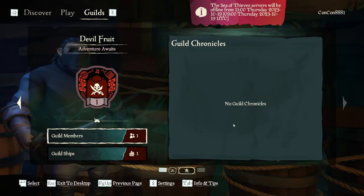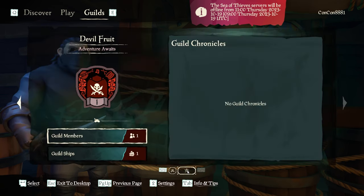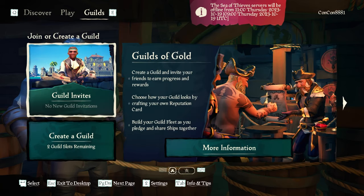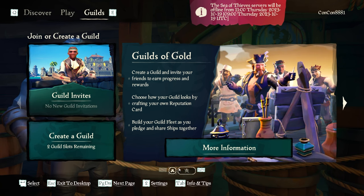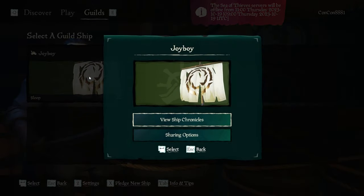Now that you have your guild created, you can see here you have Guild Chronicles, which is like a history of what happened with any ships or anything. Your guild members, you can see your guild ships there. You can go back one page and go see other guilds, like how many slots you still have available. I can create another two guilds or be invited to two other guilds because you can only be a part of three maximum guilds.